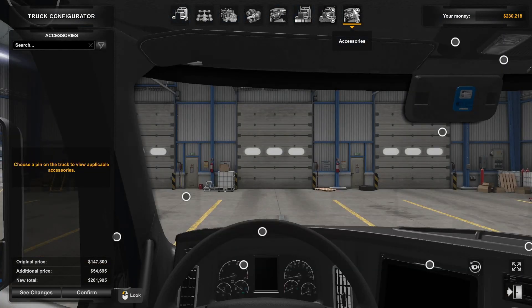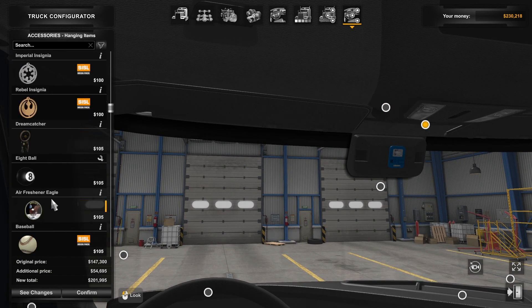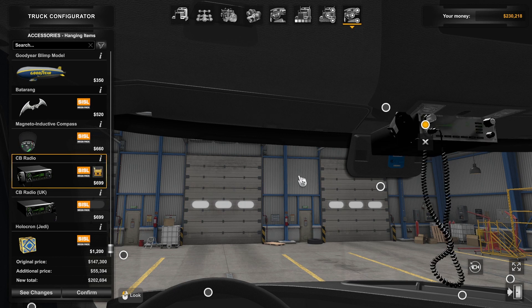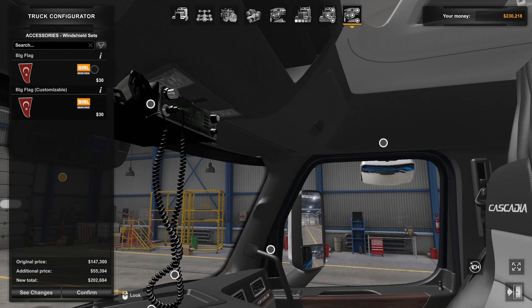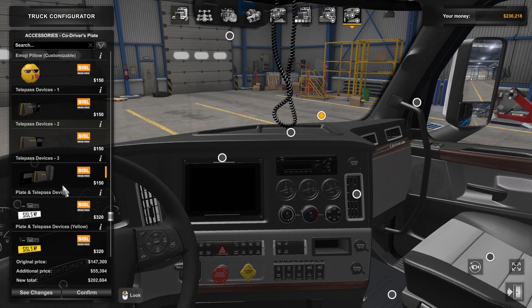So let's hop on in the cab and let's pimp out this ride. Start up top here — we definitely need a CB because every good truck has a CB in it, especially when there's emergencies. We definitely don't want that. Let's head on down here. Co-driver plate — yeah, we want those. All that EasyPass things. Computer markers.